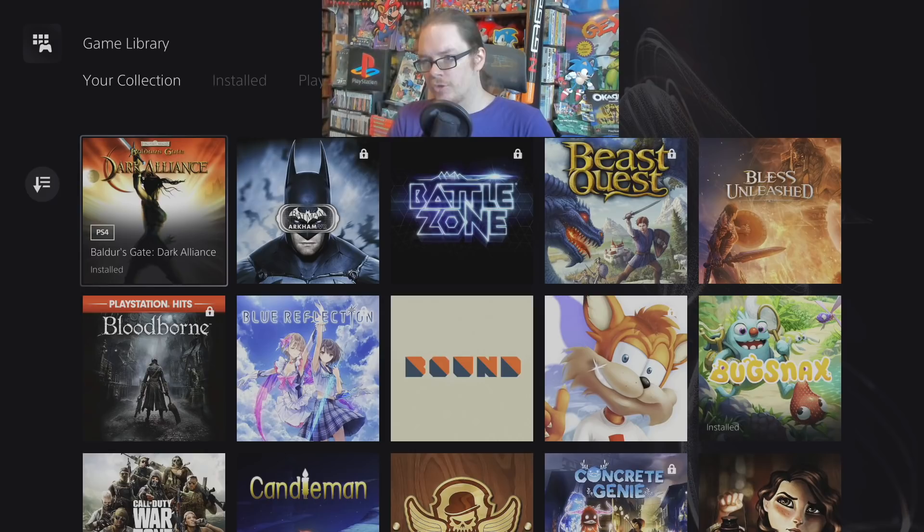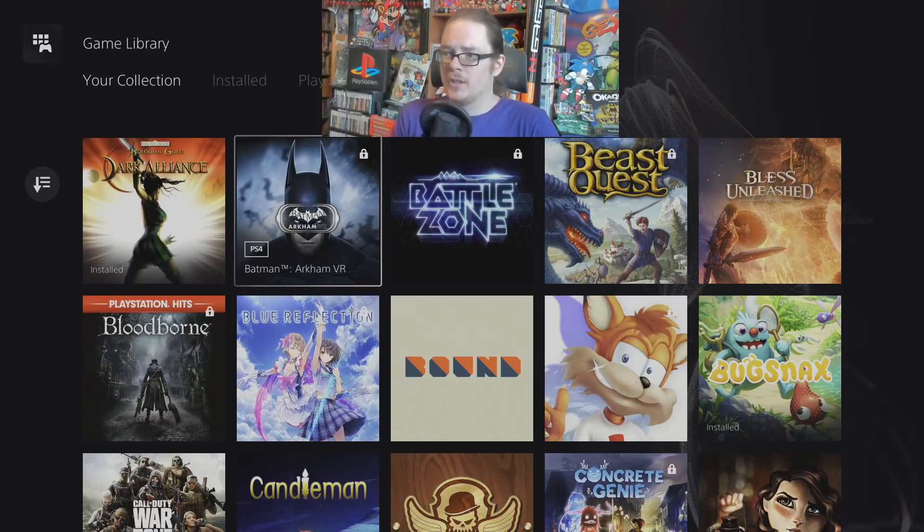Baldur's Gate Dark Alliance — this is the newly remastered version just released for PS4. It looks really good — nice widescreen, upscaled, looks great. It's a little overpriced currently, but I was a big fan of Baldur's Gate Dark Alliance on the PS2 originally, so it's kind of nice to play that again.